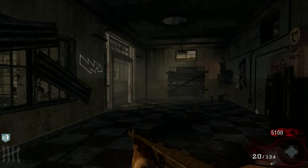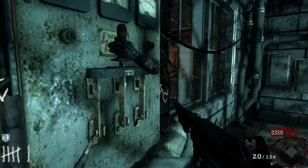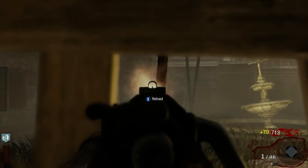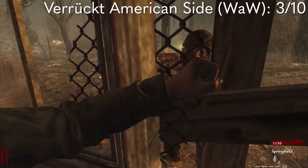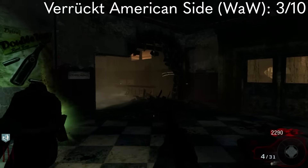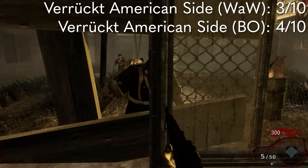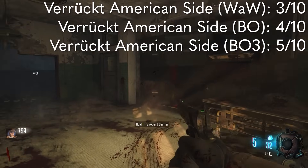This spawn room also has the disadvantage of being on the side with more doors to open, so you'd think that it'd be better to start off on the other side, especially in solo, and in World at War that is certainly the case, but this is balanced out in Black Ops 1 and 3 because spawning in here gives you immediate access to Quick Revive. Because each version of this spawn room is a little different, they're all going to get their own ratings. World at War's is going to get a 3 out of 10 — there's really nothing special about it, most of the space will go unused as the match goes on, and for solo it is the objectively worst side to spawn on. The Black Ops version gets a 4 out of 10, and the Black Ops 3 version gets a 5 out of 10 since camping in the secret room is easier with all the new mechanics.